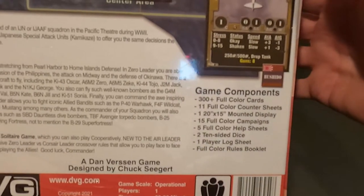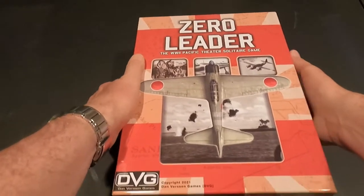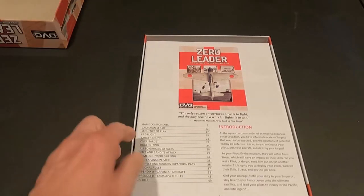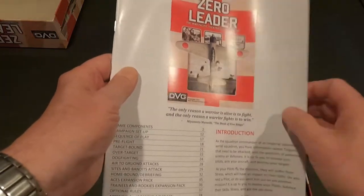Let's get it open and get the shrink wrap off. First thing in the box of course is the rules - typical of Danverson Games, nice quality paper.